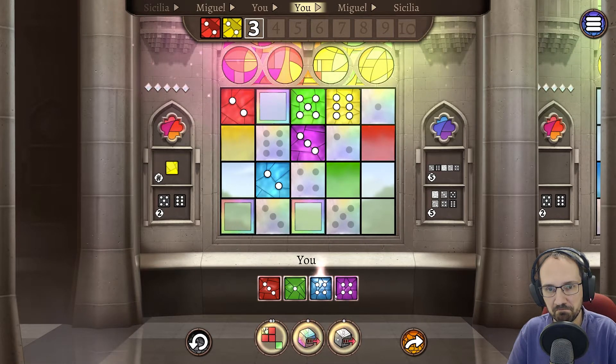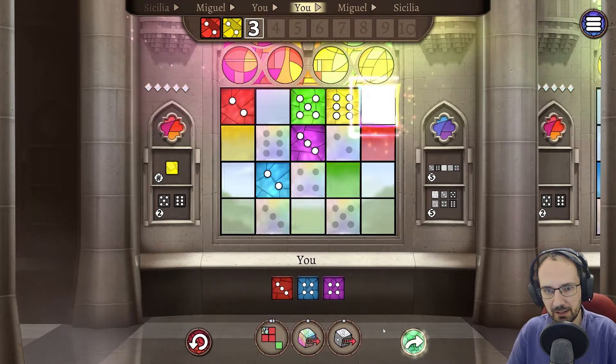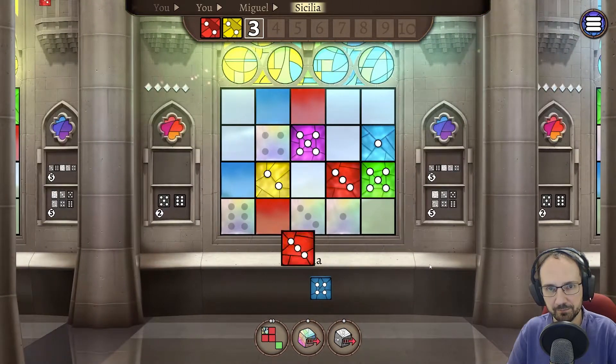For the second pick, we could do a red three there, which opens up another spot. But wait — I've been forgetting about the column: we already have a three in this column, so we can't do a red three there. The green one would go there, that would be fine. Or the green one could also go up there. We'll play it there.